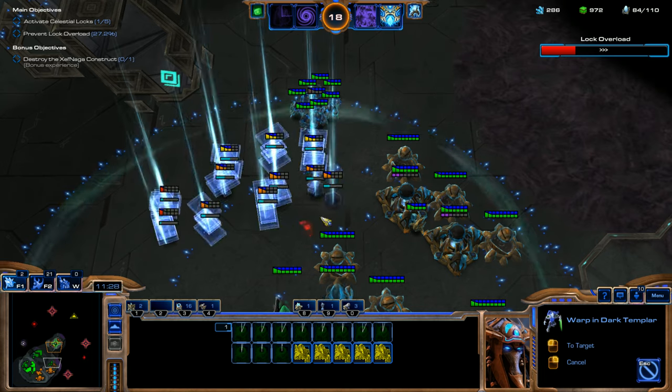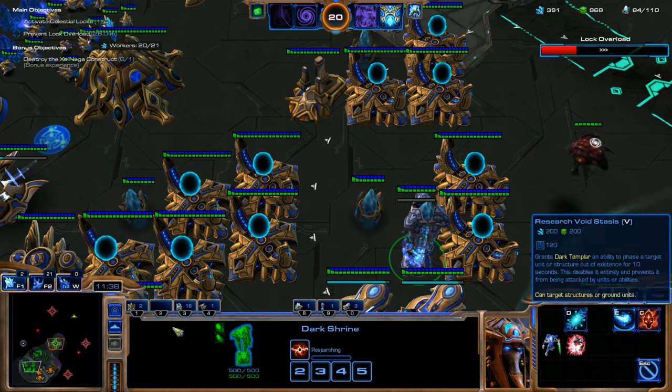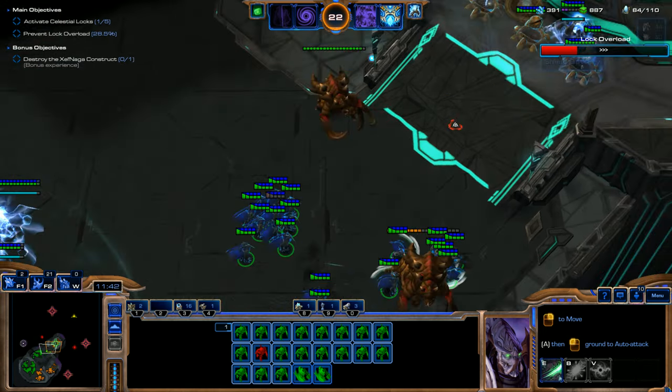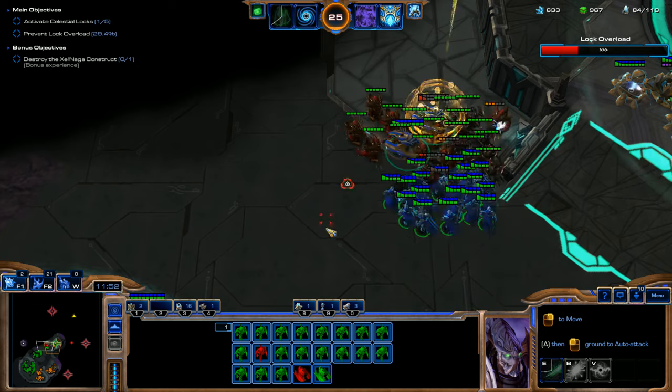We're going to throw down a bunch more Dark Templar. I'm going to get Void Stasis — what Void Stasis does is it takes an enemy structure or enemy unit out of action for 10 seconds. They can't be attacked, and they cannot attack either.